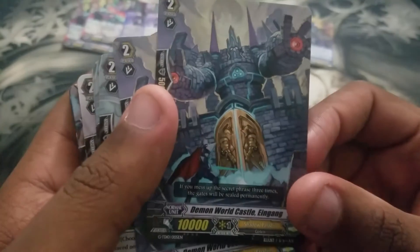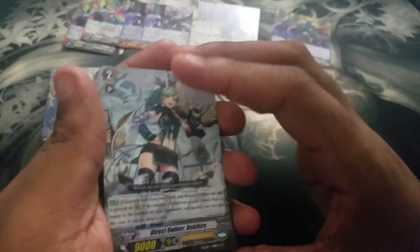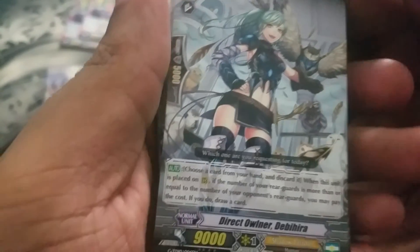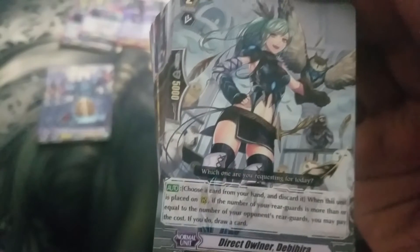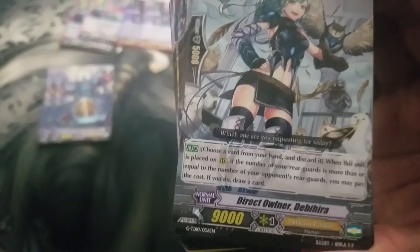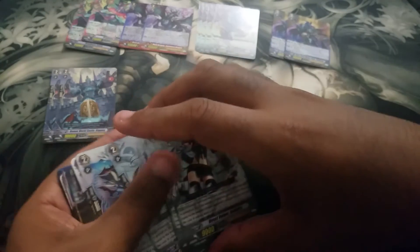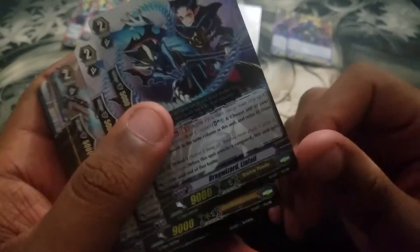That comes with two. Then we got the Demon World Castles — we got the 10k grade 2s, which I'm definitely not going to use. We got this grade 2 right here: choose a card from your hand and discard it. When this unit is placed on rearguard, if the number of your rearguards is equal to or more than your opponent's rearguards, you may pay the cost to draw a card. It comes with four, but it's probably going to be a one-of in most war decks.